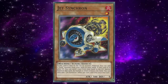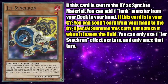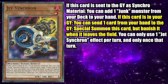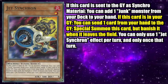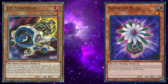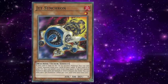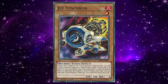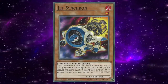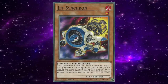Jet Synchron is a Fire Level 1 Machine Tuner Effect Monster with 500 attack and zero defense. The most relevant part of its text reads: you can send one card from your hand to the graveyard to special summon this card, but banish it when it leaves the field. You can only use one Jet Synchron effect per turn and only once that turn. Jet Synchron shares a lot of similarities with Glow-Up Bulb — being a Level 1 tuner that can be used multiple times for different types of summons. One big difference is that Jet Synchron requires you to have a card in hand to send to the graveyard, which is worse than Glow-Up Bulb, but the advantage is you know exactly what card you're sending, which allows for more reliable follow-up plays.